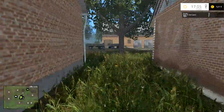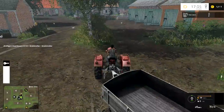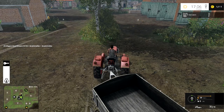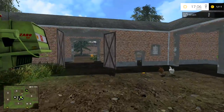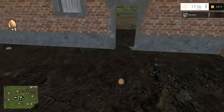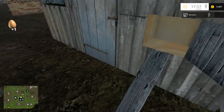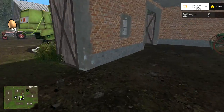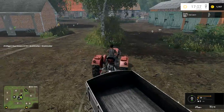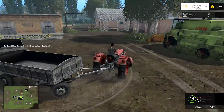Before we do that, we're going to take this tractor and trailer, take the canola to the shipping office and get a little bit of money. We'll also sell the eggs — I've got another nine eggs, so let's just gather those as well. Eventually we'll find out what happens when we reach 100 coins, because we keep picking the same ones up over and over. The whole map might just spontaneously combust, which probably wouldn't be the best thing.